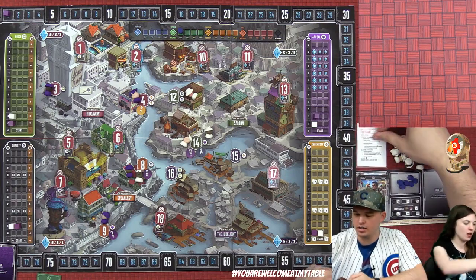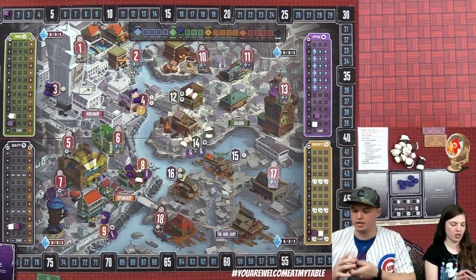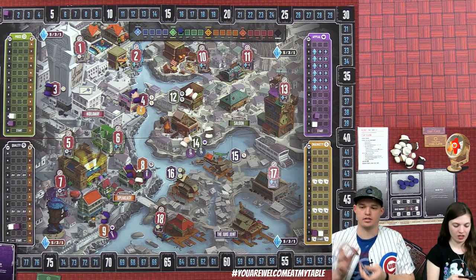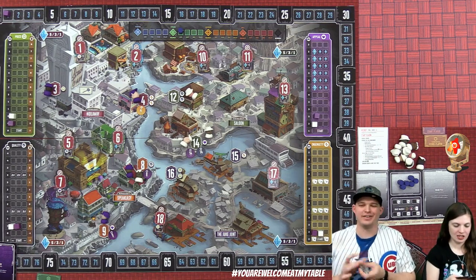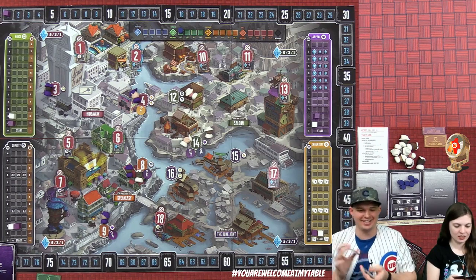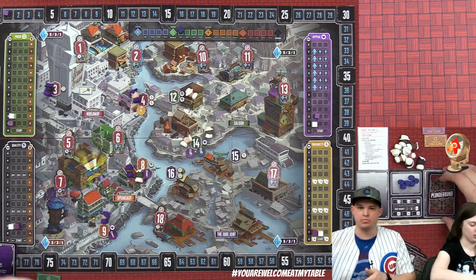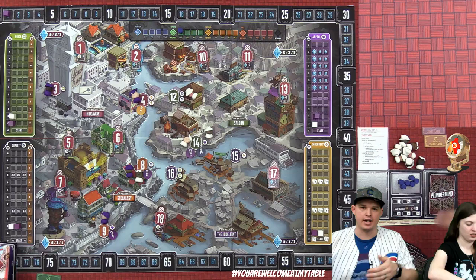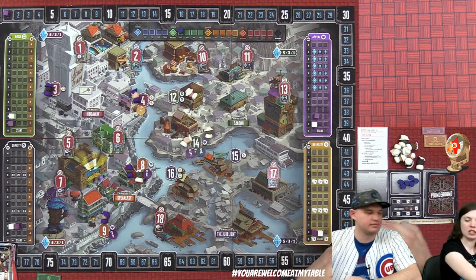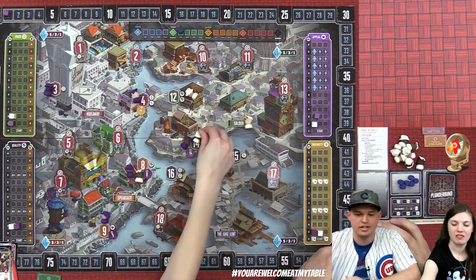Lizzie shuffles and draws. She activates her thug to place a racketeer, bumping Derek's racketeer out of that location. 'You scared my racketeer off!' Note that recruited cards normally go to your discard pile in most games, but in Plunderbund they go on top of your deck — so you get to use them right away.